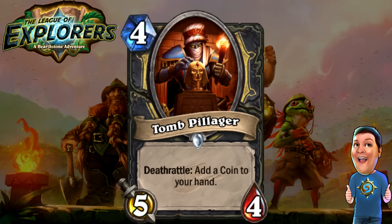Next, we got the Tomb Pillager — four cost 5/4, so it's basically a Loot Hoarder-sized body, but Deathrattle: add a Coin to your hand. I like it. It's very nice. Coins are good for combos, so this could definitely be used as a way to grant more combos in a more combo-oriented Rogue deck. Never a bad thing.